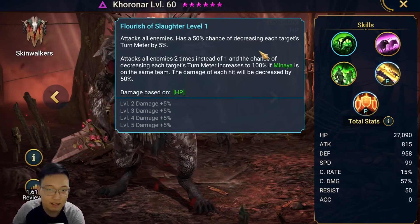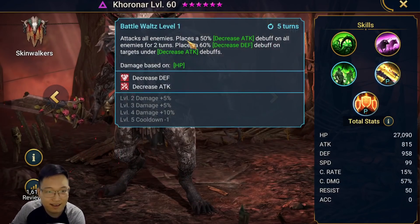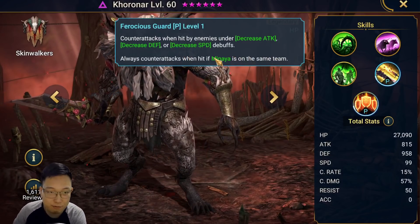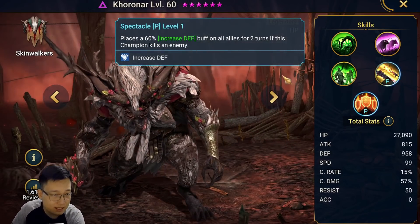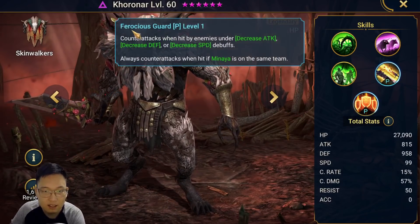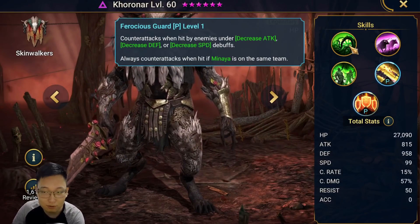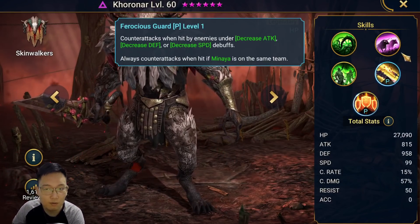I think Coroner is still very solid. His A1 is decreased turn meter, A2 places provoke and some buffs on himself, A3 places decrease attack and decrease defense on the enemy AOE. The passive places 60% increased defense if this champion kills an enemy. Since I'm obviously going to use Minaya on the team, Coroner is always going to counter-attack. Honestly, all I need him to do is A1 non-stop — I don't really care if Warlord puts my skills on cooldown.